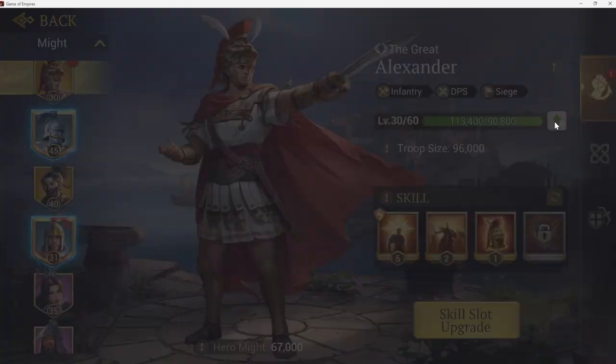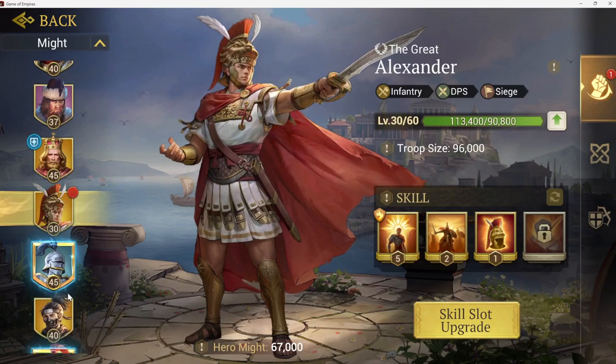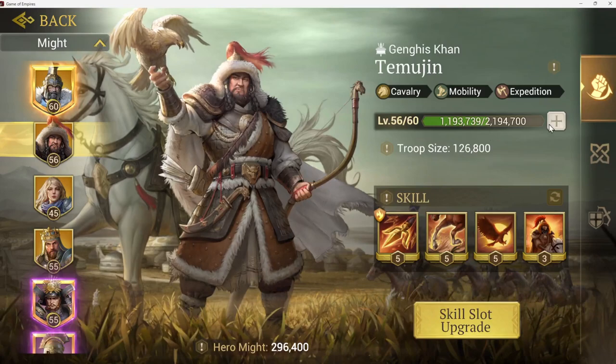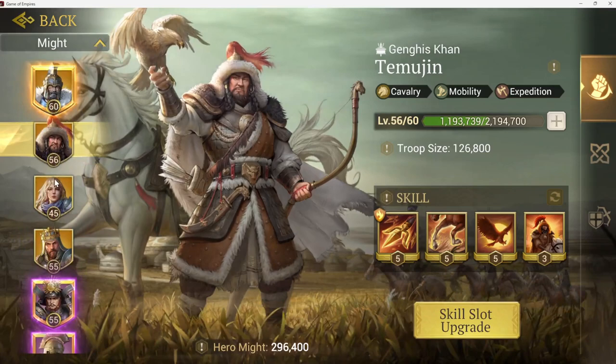Every 10 levels when you hit a milestone — I'm at level 30 with Alexander right now — it requires 50 gold proofs. They're not easy to get. Whoever you plan to focus on, only spend proofs on that one hero. If you get more gold heroes, don't start spending evenly between all of them, leveling them all to 20 then all to 30. You're hurting yourself in the long run.